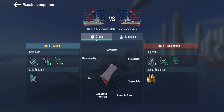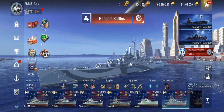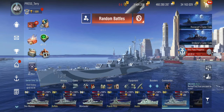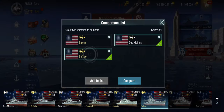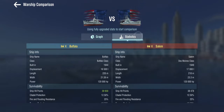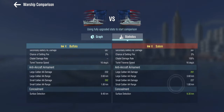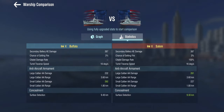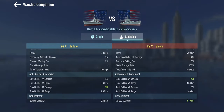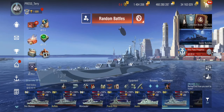We'll get back to the sonar in the captain setup. We can look at the Buffalo just to see what the AA comparison is between the two of them, because the Buffalo obviously gets the extra turret. And yes, even the Buffalo has better AA than the Salem. So not an AA ship by itself.